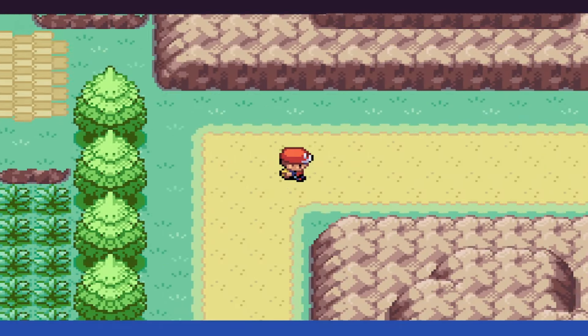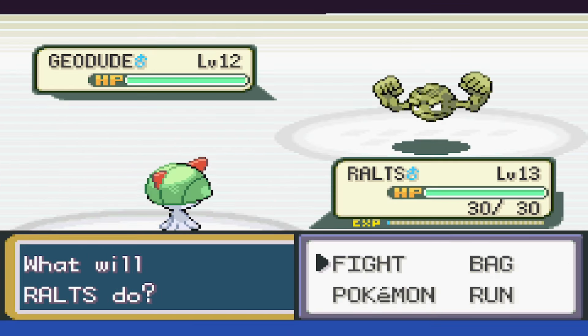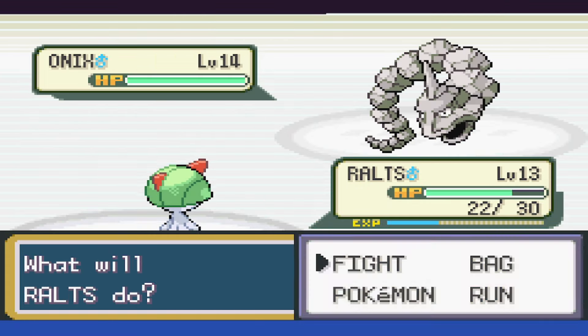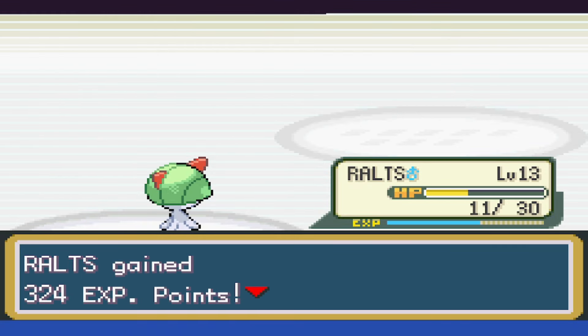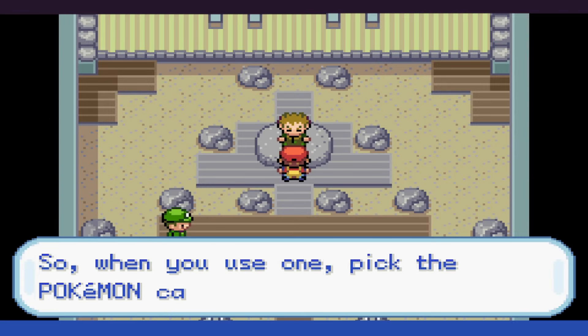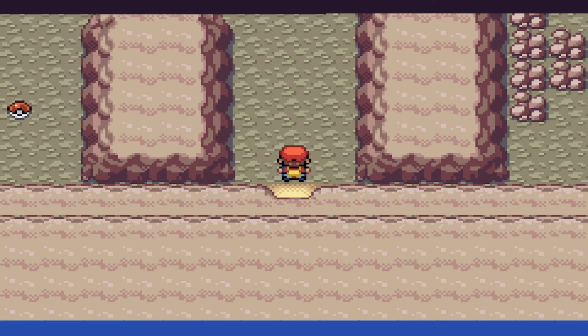After that, it's back through the forest, and we can try our hand at Brock. We use Confusion, taking the Geodude to red with a critical hit. Tackle hits for solid damage, and then we can take it out. Last is Onix, and it uses Bind as we use Confusion, taking it to not quite half. Tackle hits hard despite its poor attack stat, but we manage to critical hit it to take it down and move on. Admittedly, this was actually a second try victory due to Geodude hitting us with a critical hit the first time that we did the battle, and it wrecked our HP.